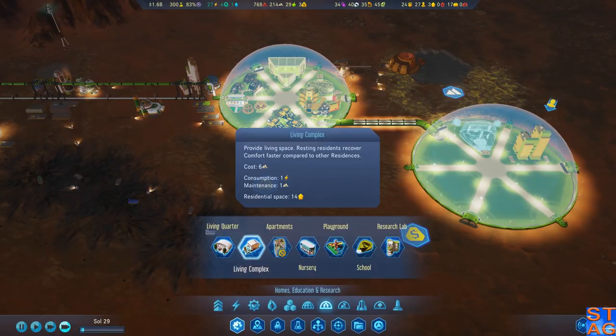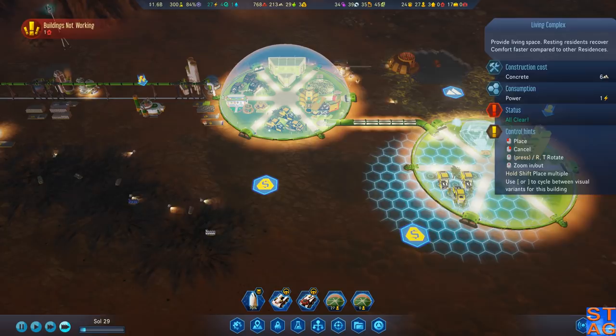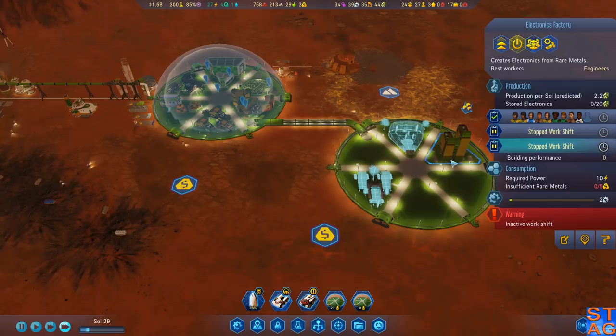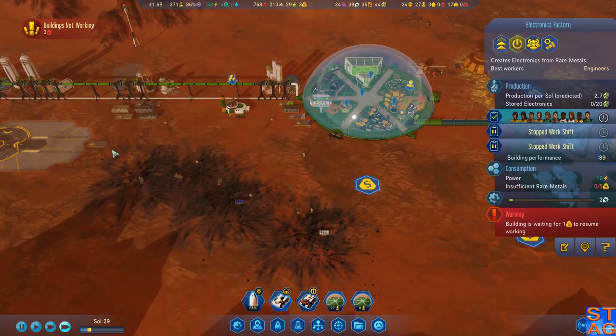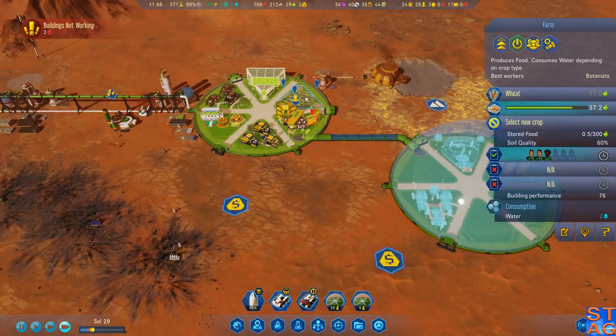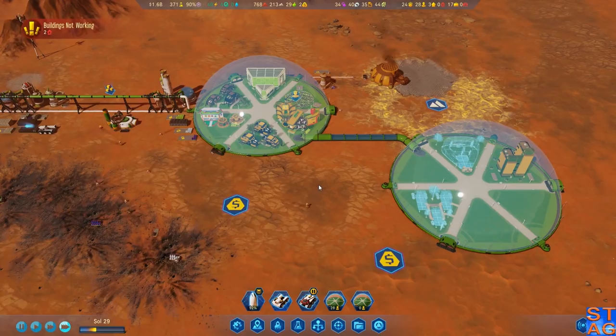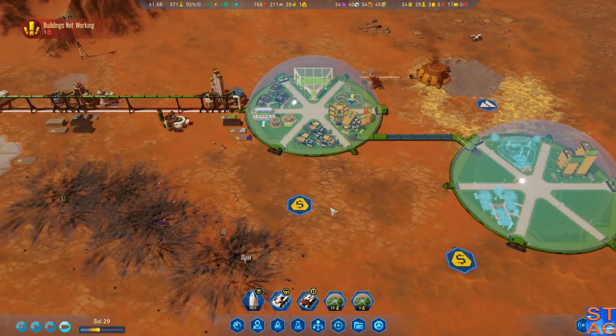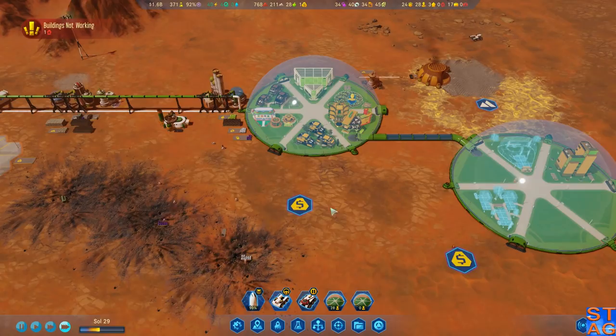I want to put a living complex down here for people — this is a little living quarter, a little triangle. Holy cow, we have people working over here! We now have a very tight balance of what we have versus what we need. I'm loving how the game is going with these balances — I wasn't expecting people to be working over here; this building's full! I do want to get a rare metals extractor going because we've got to pump some rare metals in here. I need to build it on this side to get people from both domes.